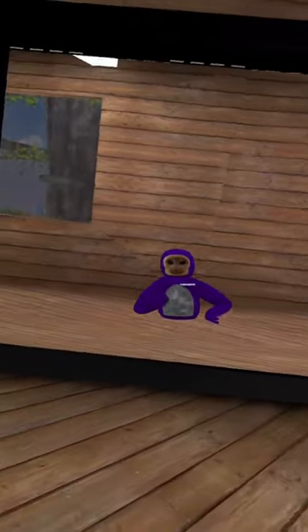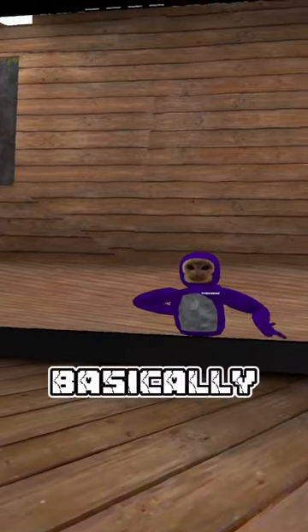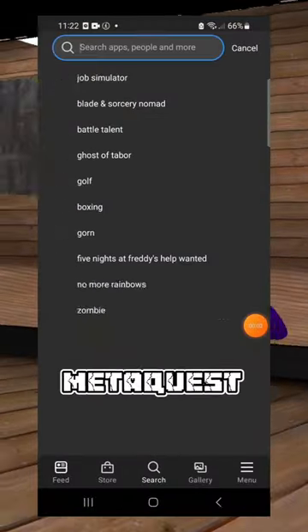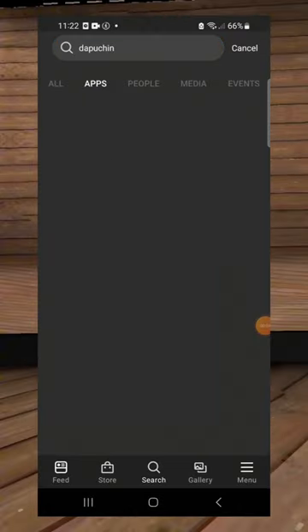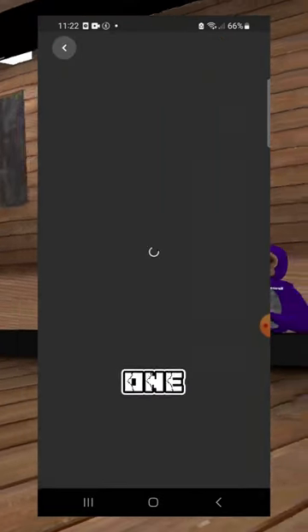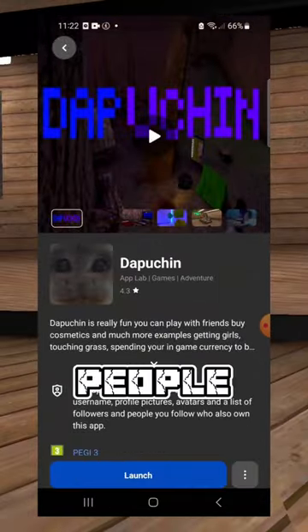Here's a tutorial on how to get old Capuchin with actual online servers with actual people. Basically what you want to do is go to the Meta Quest store and search up Capuchin. Click on the first one, and that's how to play online Capuchin with actual people on it.